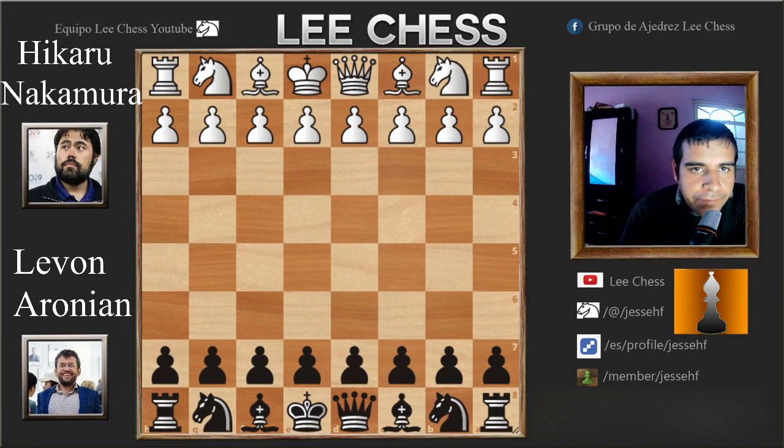Hello everyone and welcome to this video. This is the second set of the match between Hikaru Nakamura and Levon Aronian. Before this set, Levon Aronian had won his first set between these two, so Hikaru Nakamura was in a must-win situation. Things were not looking really bright for him as he had lost the first game of this set, so basically he could not afford to lose any more games. If he lost any other game he would be out of the AirThings Masters.